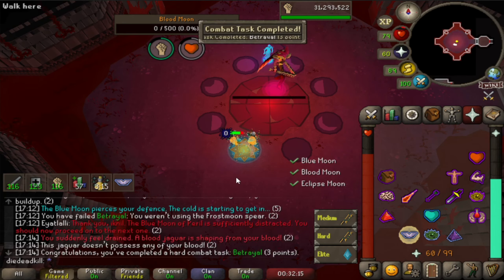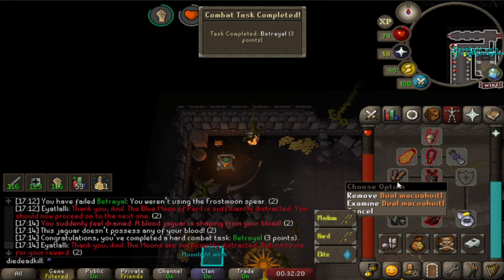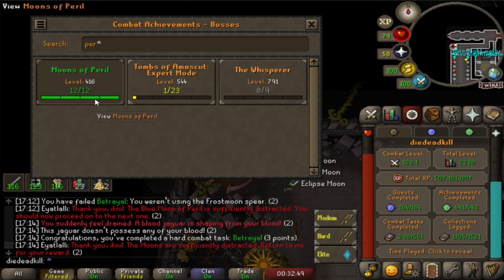And there we go - that's 'Betrayal' because we used our new weapon to kill the boss. Going to the combat tasks for the Moons of Peril, we are 12 out of 12. The only thing we need to do now is get all of the uniques.